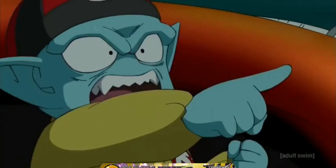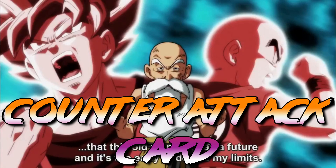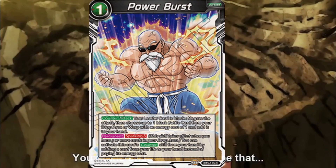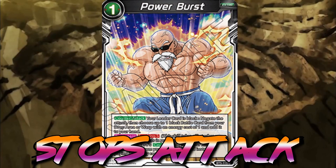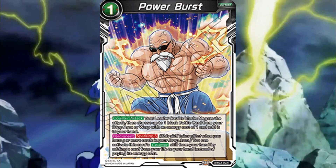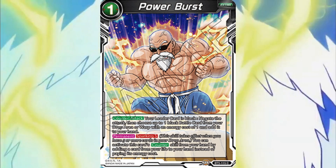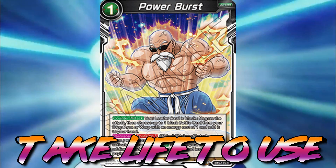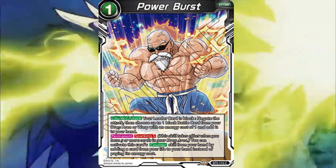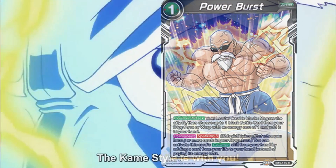Finally, the last card in this best cards list for each color is Power Burst. Power Burst is a counter that not only negates an attack — it also allows you to get a black battle card from your drop area or warp and add it to your hand. On top of that, it has Sparking 5, meaning you can activate this counter by just taking a life, stopping an attack, and still adding yourself one black battle card from your drop or warp. Power Burst is for sure one of the best counter attacks in Dragon Ball Super Card Game.